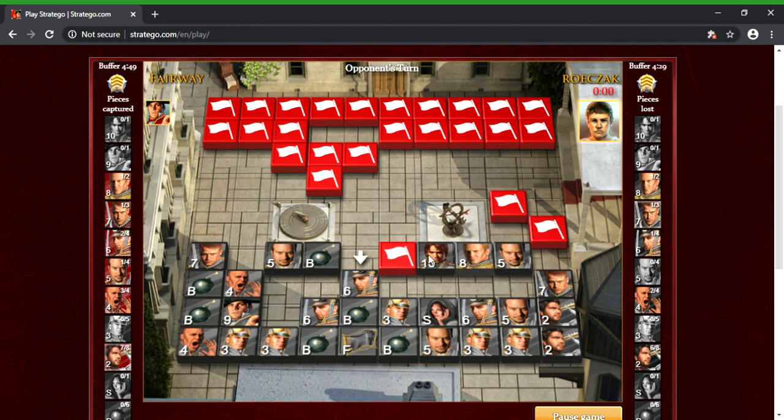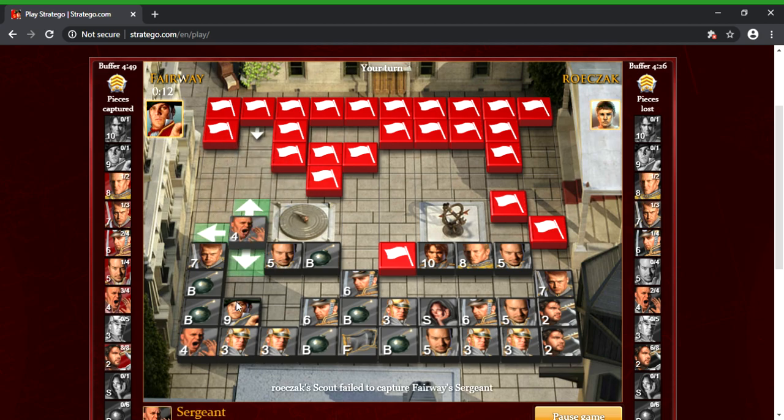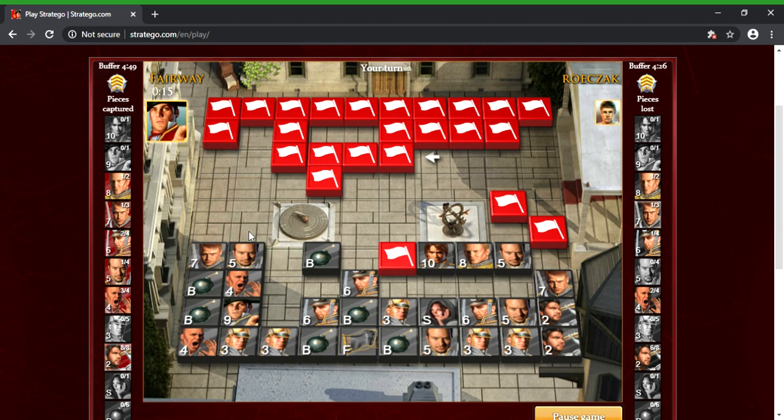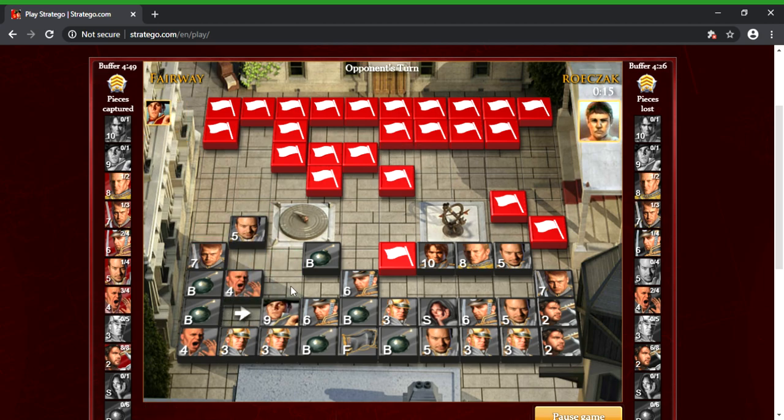He's going to waste his last scout — I am totally good with that. That means next I'm gonna advance with this lieutenant. He hasn't discovered that piece yet so we'll find out. I'm gonna put that right there, and move there to make sure he doesn't move down and skewer it — he doesn't know the miner. I'm pretty sure he knows that captain; he moved his marshal next to it so he's not scared of it.